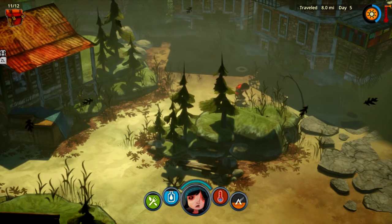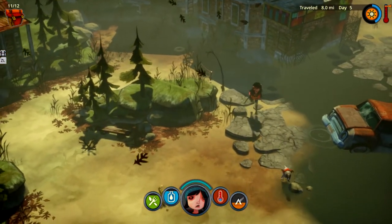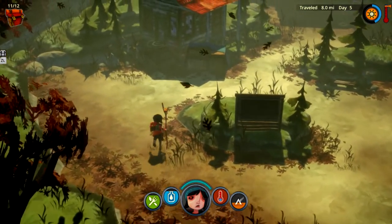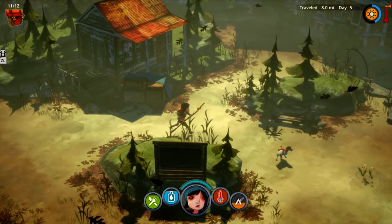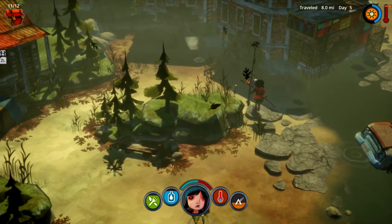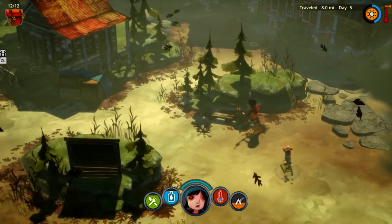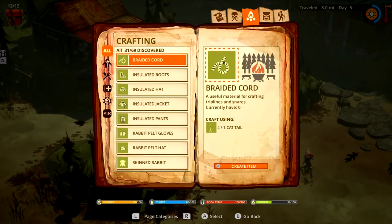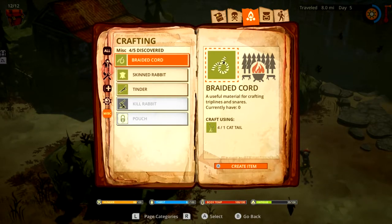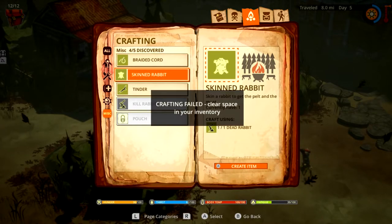I feel like I can hear a dog in your house? No, he's next door. Here's that wolf! Oh nelly, he's so dead — give me that rabbit! Now we can make a pouch — you're gonna have so much inventory space. Why can't I — ah, because I haven't skinned it yet. Do you have space to skin it? Yeah, skin rabbit — no, I don't.